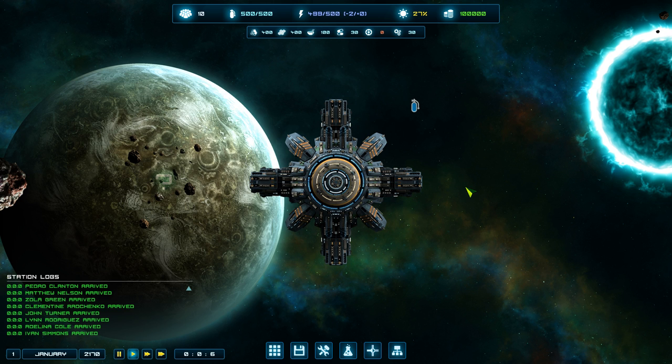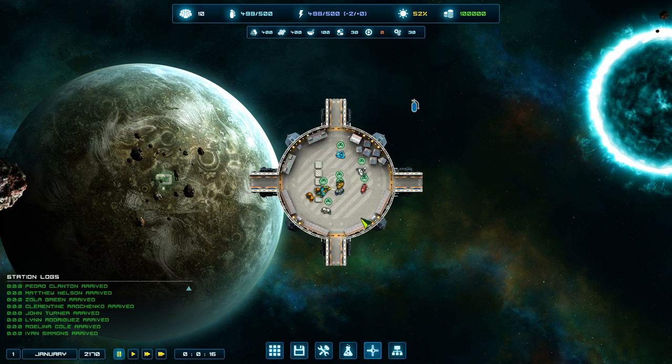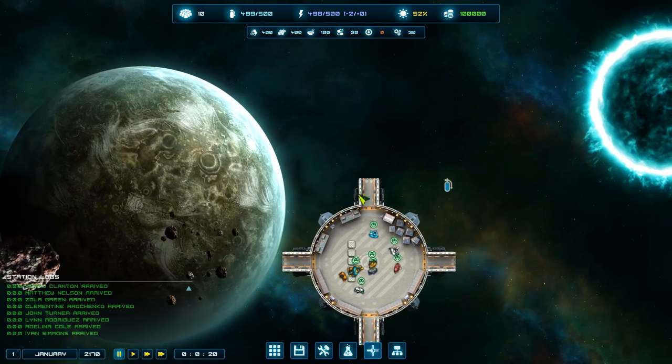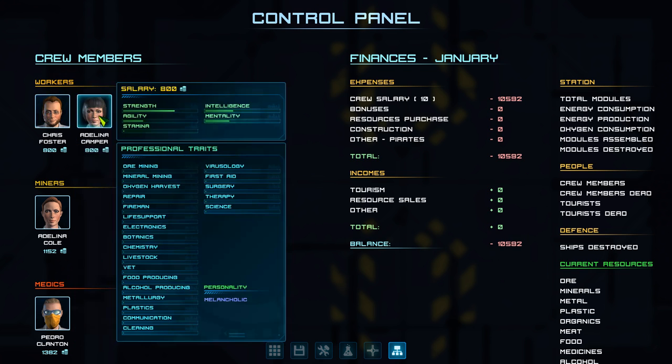Here we are starting off with our main module. You can see inside or you can stick outside. I'm going to go ahead and pause it. So two different views here. You have your workers, which pretty much make the most important part of the game — managing your workers and their different jobs. You can see there's a whole lot of different skills they can have, including some starting stats like strength, stamina, and agility.